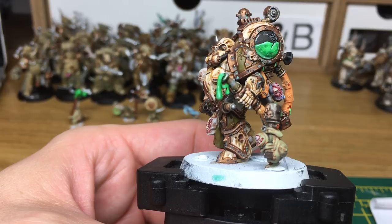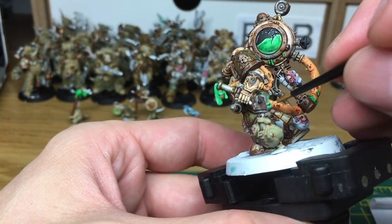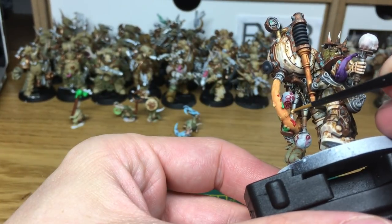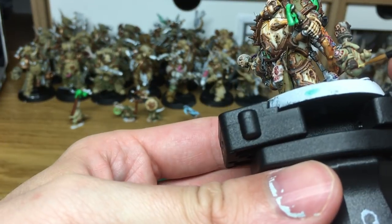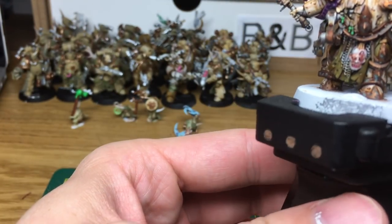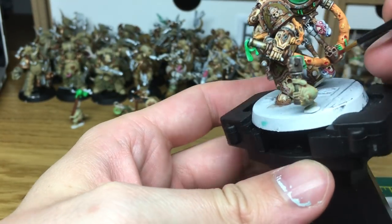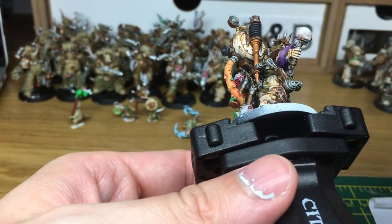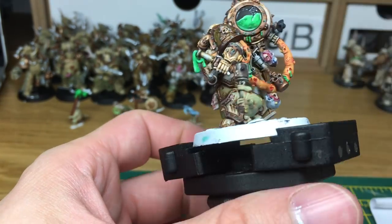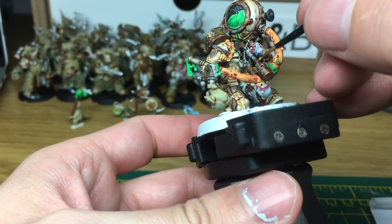I'm just going to use a little bit of Avarand Sunset mixed with white to give a nice pustule colour, and I'm just going to do all the pustules on the model with this. Finally, we're going to use a little bit of Vallejo Red Wash, and that's just going to be to put around those pustules that you've just painted. Just touching up the yellow on some of those that have gone over a bit too much.